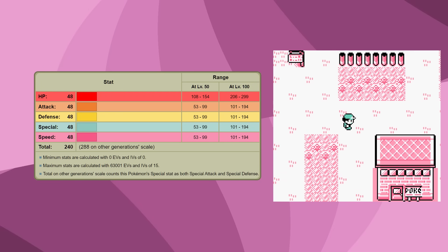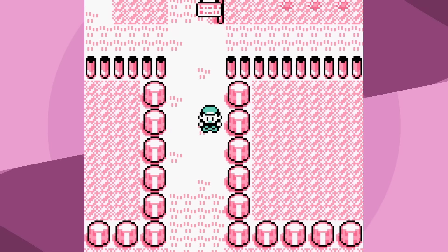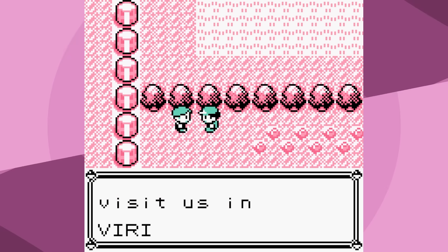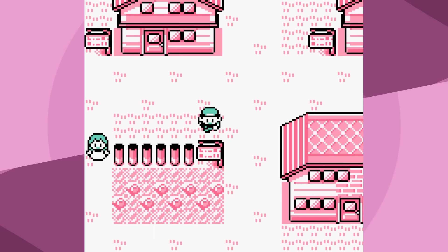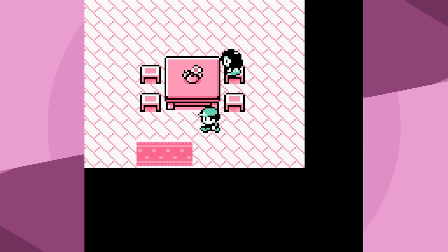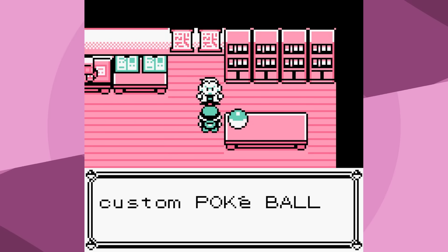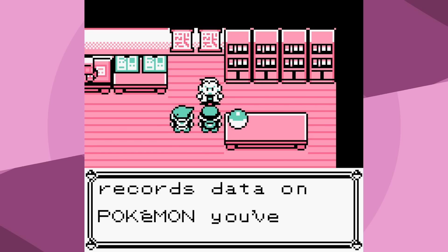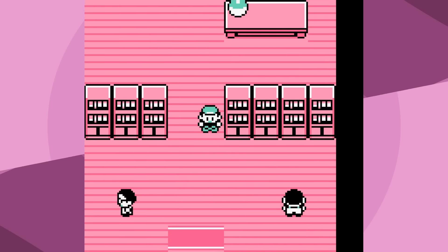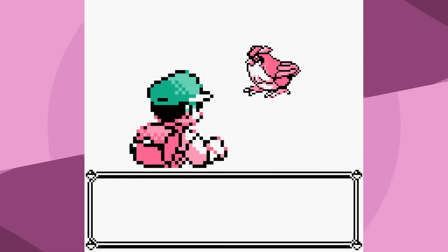Let's talk about how Transform changes those stats, because that is what it does. As the move suggests, Ditto transforms into whatever Pokémon it uses Transform against. When Ditto transforms, it copies all the stats of the Pokémon it's transforming into, with one major exception - its HP. So when I was resetting for a good Ditto, I made sure I had good HP and good attack. However, Ditto doesn't transform into a perfect copy - it only has five Power Points in each move. In the early game this isn't really a huge issue, but in the late game it could be a problem.